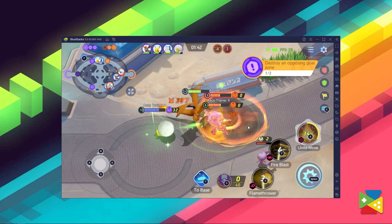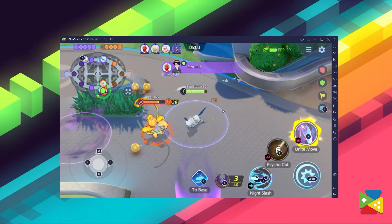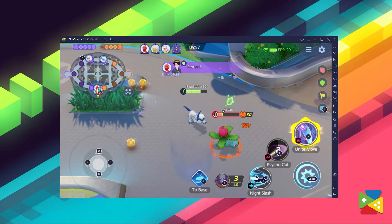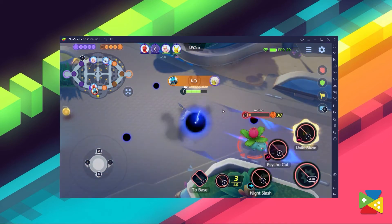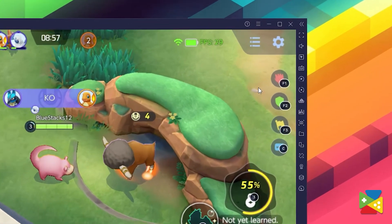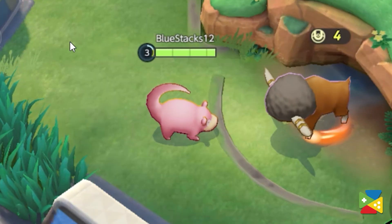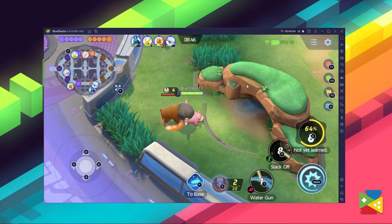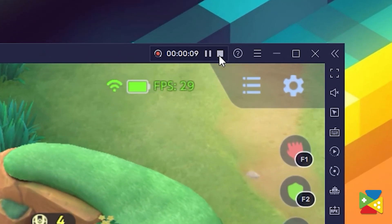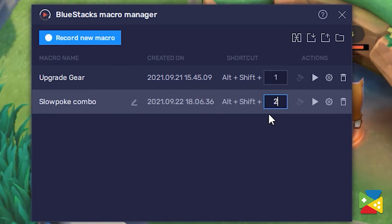Another very useful feature you can use in Pokémon Unite is the macro feature. This allows you to record a series of commands and replay them with a press of a key. For Pokémon Unite, you can create powerful combos with specific skills to obliterate your opponents in the blink of an eye. To access this feature, just click on this icon right here on the side panel, then proceed to create a new macro. Perform whichever action you want to save, and once you're done, hit stop at the top. Then just assign a name and a key for it, and you're all set!